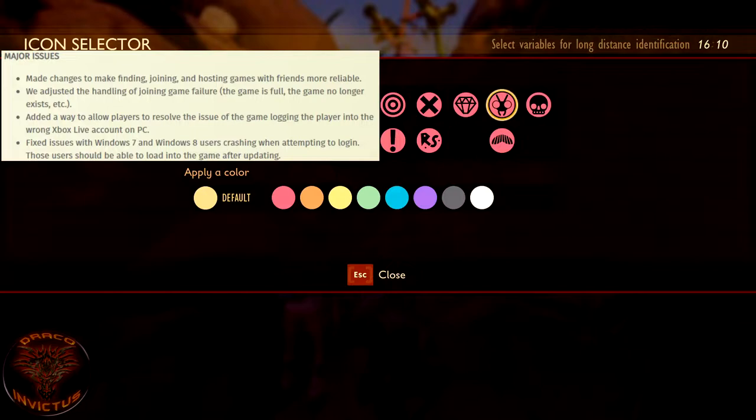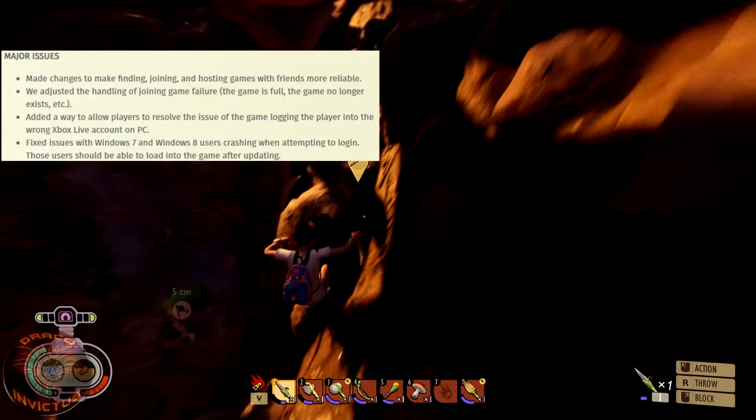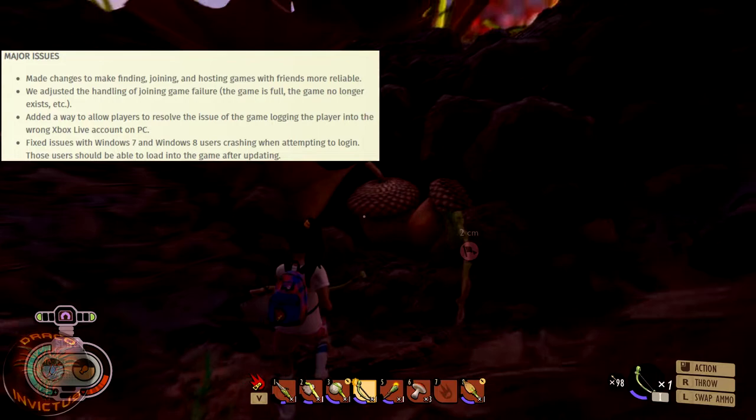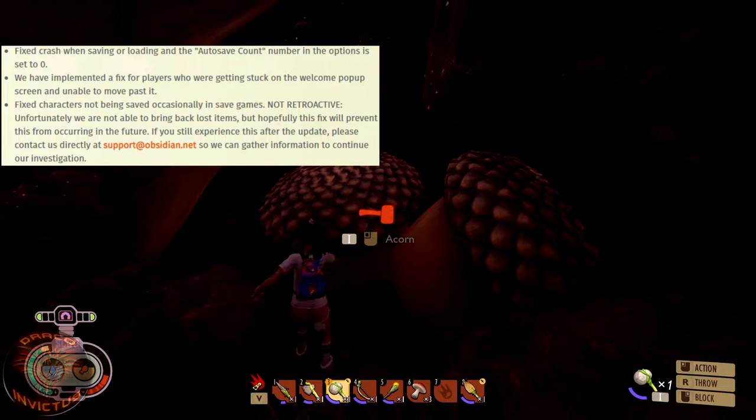Under major issues: they made changes to finding, joining, and hosting games with friends to make it more reliable. They adjusted the handling of joining game failures — if a game is full or no longer exists, you won't see it on your list. They also added a way to resolve the issue of the game logging players into the wrong Xbox Live account on PC, and fixed crashes for Windows 7 and Windows 8 users when attempting to log in.